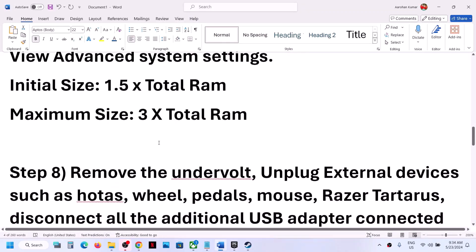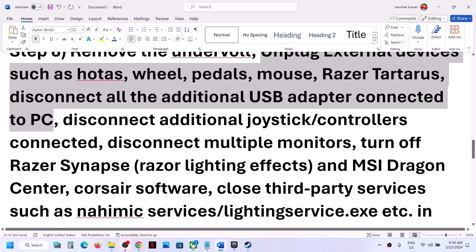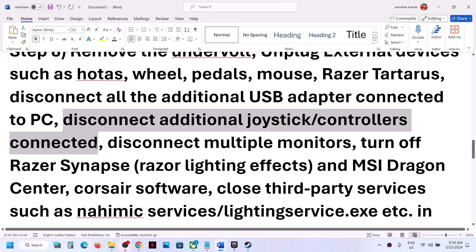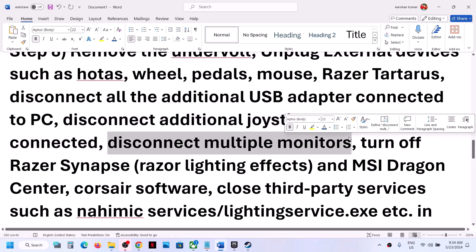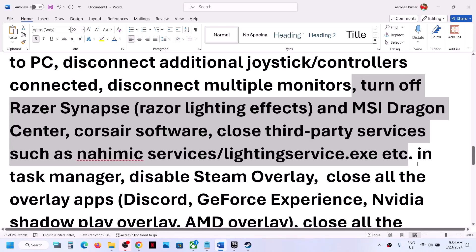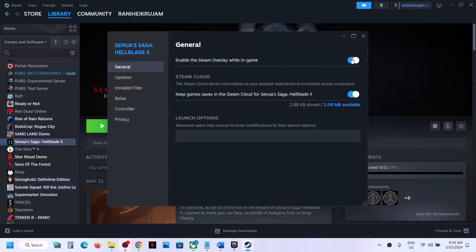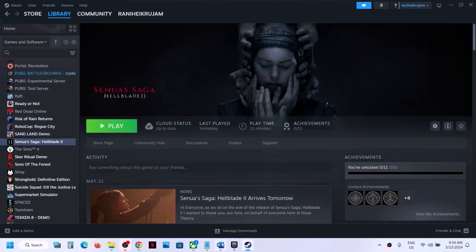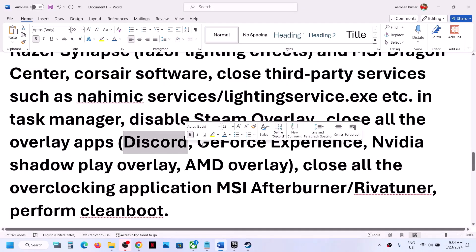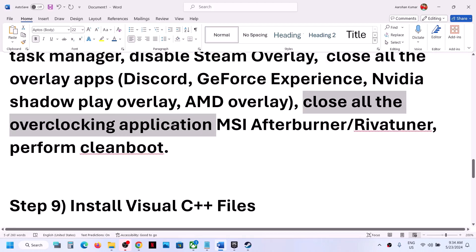The next step: if you have applied any undervolt, remove it. Unplug all external devices you are not using — disconnect any additional controllers or dongles connected to the computer. Try launching the game on a single monitor. Close any third-party services or software running in the background. Also disable the Steam overlay: right-click the game, select Properties, and turn off 'Enable the Steam overlay while in-game.' Close all overlay applications like Discord or GeForce Experience, and close all overclocking applications such as MSI Afterburner or RivaTuner.